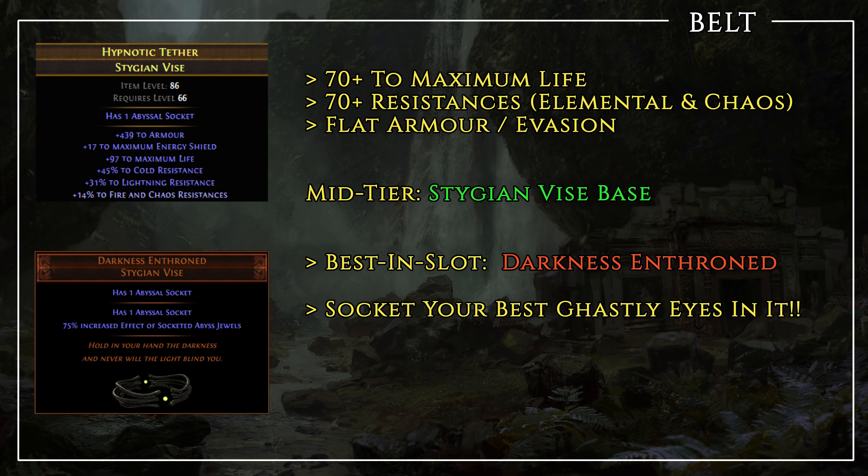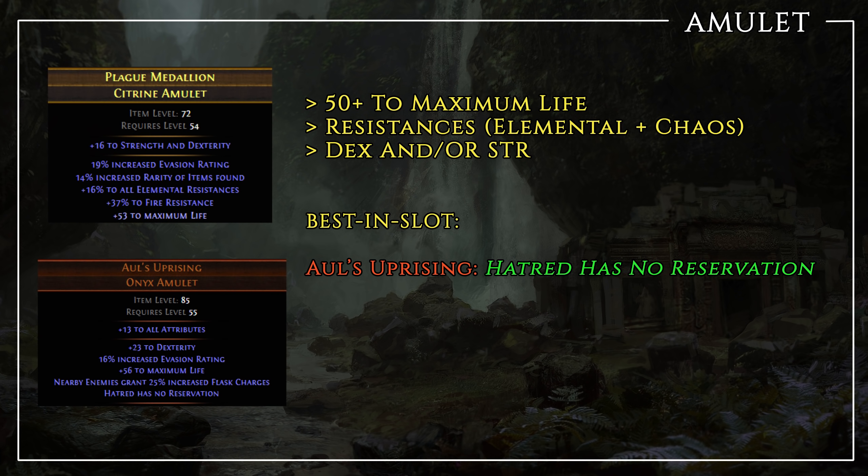For your belt, this is a slot where you should stack as much life and resistances as possible, including chaos resistance and maybe some flat armour or evasion. At mid-tier try to get a Stygian Vice belt with similar affixes but the added bonus of an abyssal socket. For best-in-slot I recommend the Darkness Enthroned Belt — it allows you to socket two abyss jewels in it and boosts all their bonuses by 75%. This gives you the flexibility to plug any resistance holes you might have or attributes you're missing, add extra life, all while massively increasing your DPS.